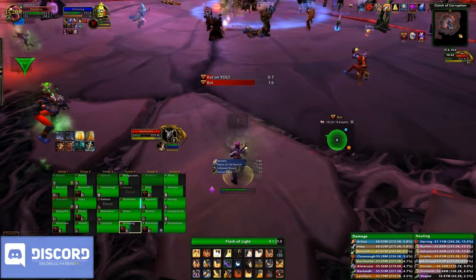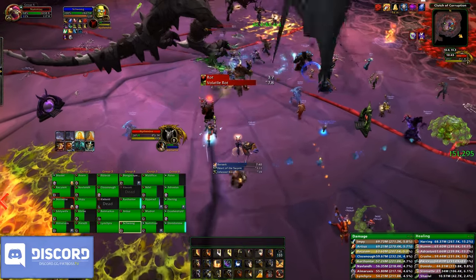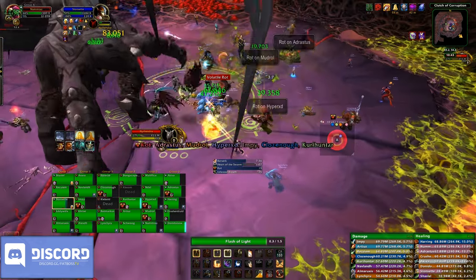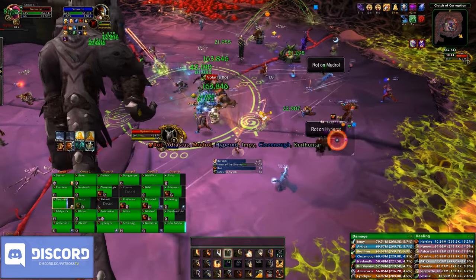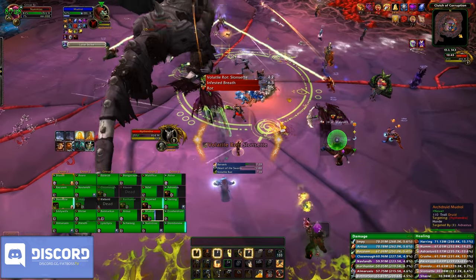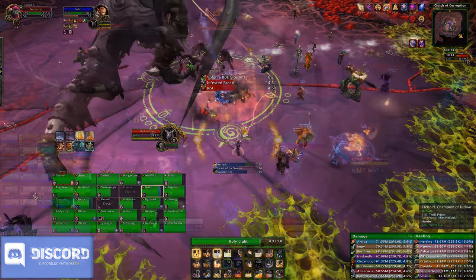Once the debuff expires, it will also leave a large patch of goo on the ground called Infested Ground. This deals a large amount of ticking damage to anyone stood in it, but it plays a very important role in the second phase. You want to place this Infested Ground away and behind the raid at the edges of the room. This not only frees up space but will help with positioning in phase 2.